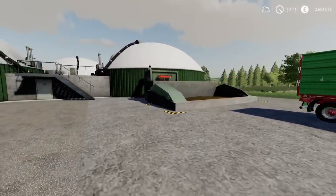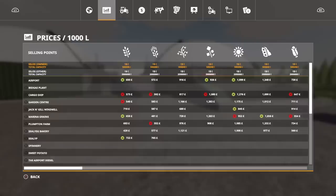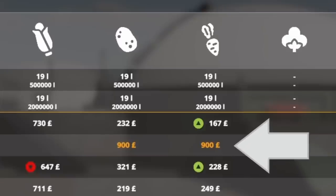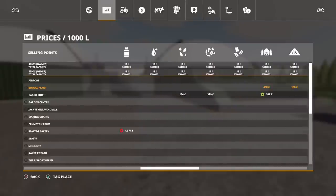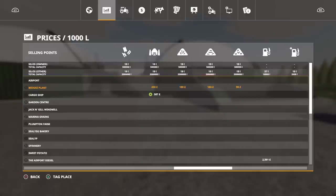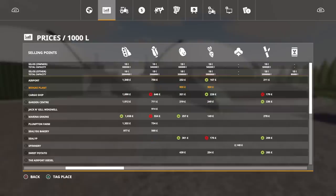This does the same thing but has a tip-in digester, which makes a massive difference. The digestate tank holds 500,000 liters of byproduct. Playing on Seasons, pigs no longer take potatoes or sugar beet, which kind of renders root crops pointless — but when you place this biogas plant it adds it to the menu, and the price for potato and sugar beet is 900 each on normal economy, while silage is only 450. So it makes potatoes and sugar beet more relevant again — brilliant.